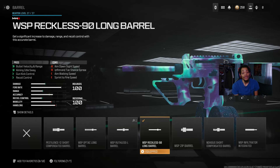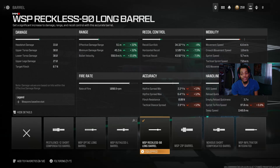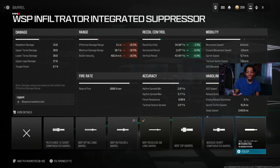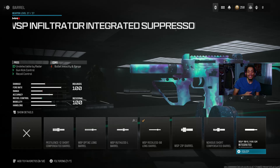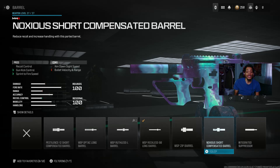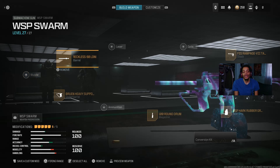On the barrel pros, you get a lot of bullet velocity, range, aim idle sway, and some recoil control and gun control. It really helps with damage range and recoil. A lot of people were upset that the WSP Swarm didn't get nerfed in Warzone but actually got buffed. If you want to go undetected by radar, you can add a suppressor muzzle too, which gives undetected by radar and a little recoil control.